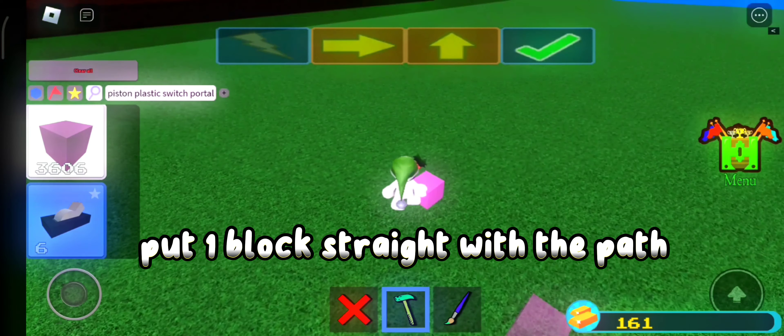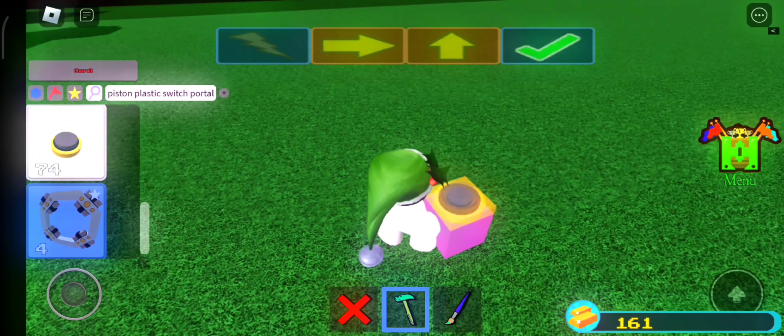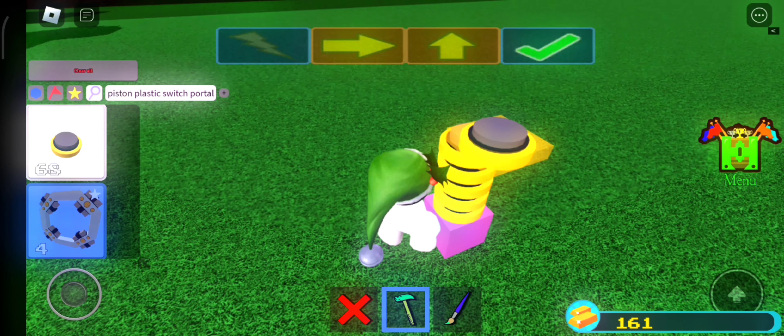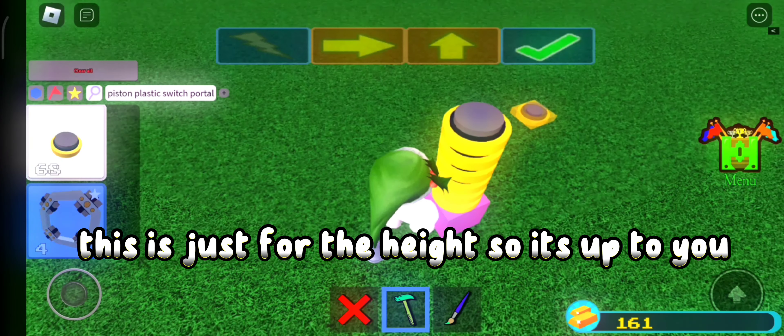Put one block straight with the path. Place 10 pistons facing up — this is customizable. This is just for the height, so it's up to you.